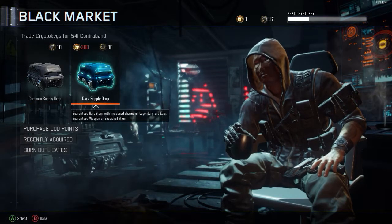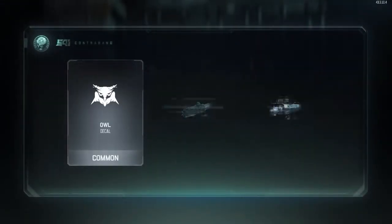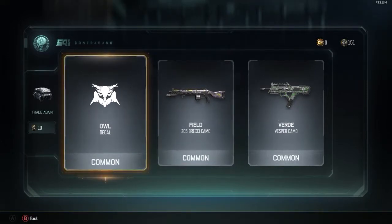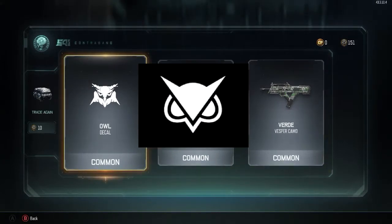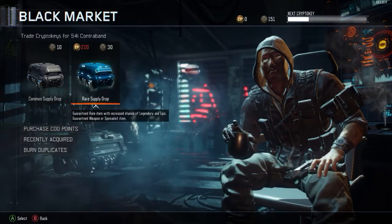One more for the common, here we go. We got a Vanos little owl thing right here, just an owl. We got the 205 Brekkie camo - that does look like the Vanos new logo, kind of weird. And we got the Vesper Verde camo. Not too bad!